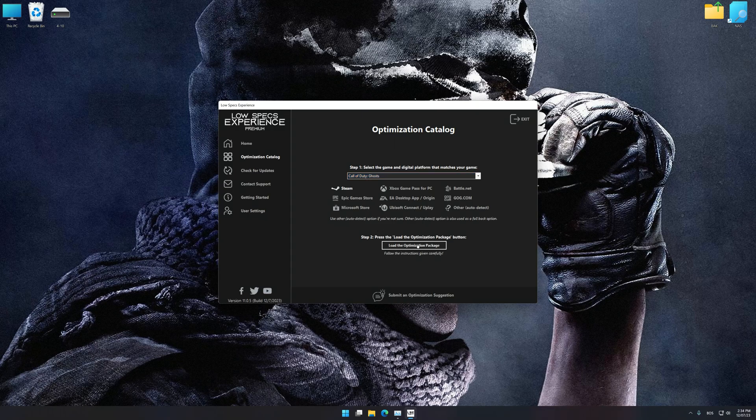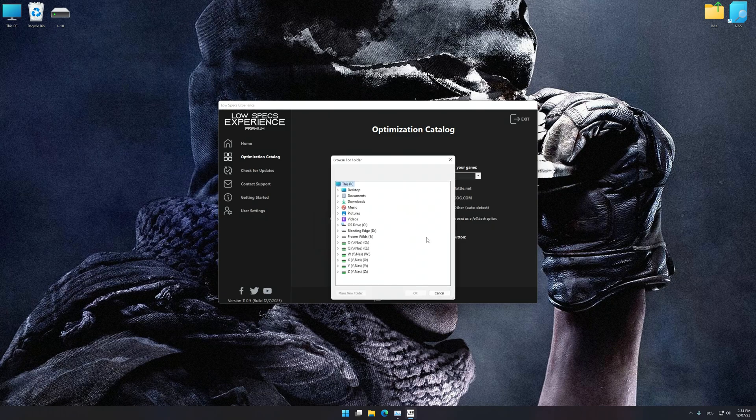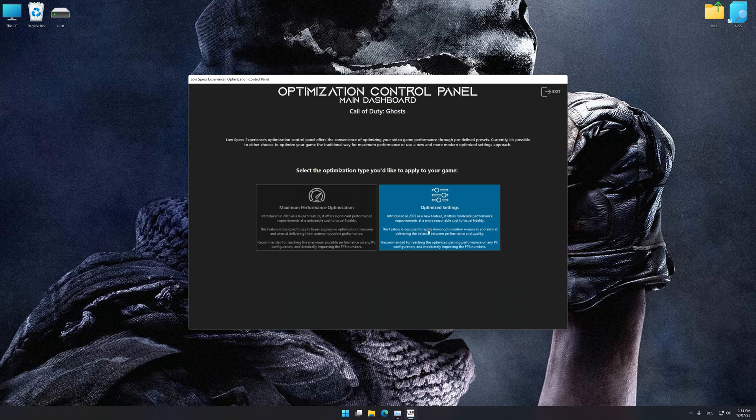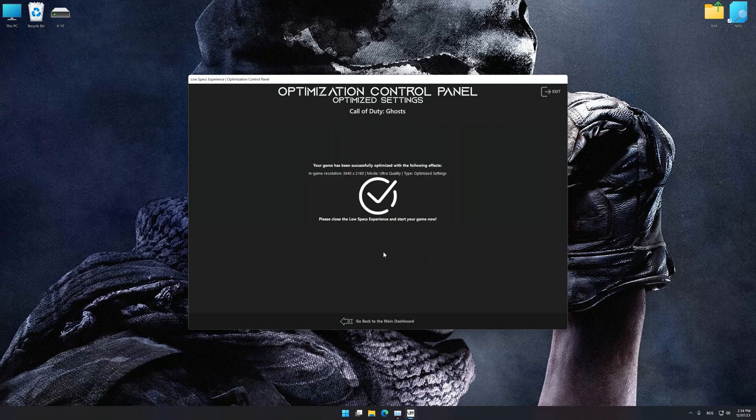Once done, press Load the Optimization Package. If Low Specs Experience does not automatically detect a supported game version on your system, manually select the game installation directory. Press OK and the optimization control panel will load. Once loaded, select the desired optimization presets and the rendering resolution for the game. Feel free to experiment with the presets and rendering resolution to see what works best for your system.